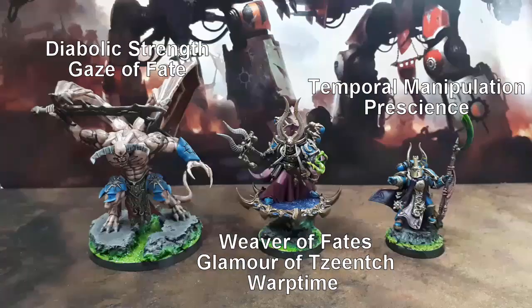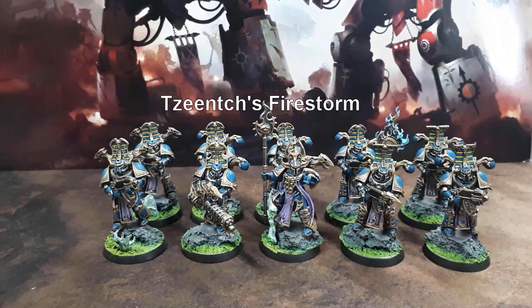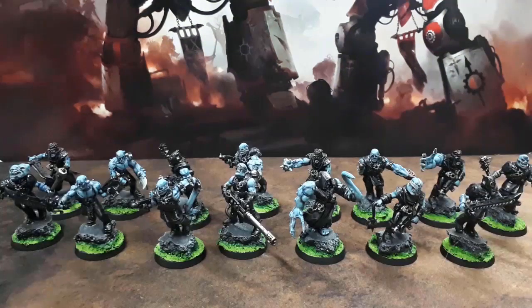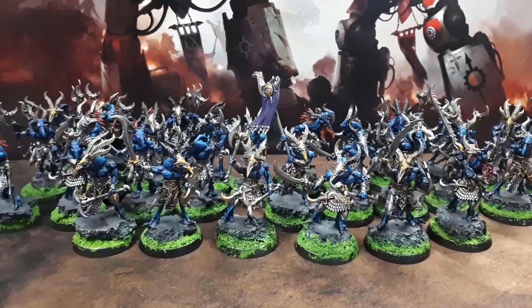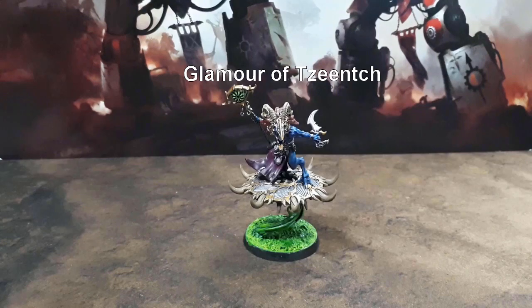For the Thousand Sons we have Magnus the Red, a Demon Prince with Malefic Talons and the Dark Matter Crystal, Ahriman on a Disc of Tzeentch, an Exalted Sorcerer with the Helm of the Third Eye, a unit of Rubric Marines with a Soul Reaper Cannon, a unit of 15 Cultists with a flamer, a unit of 30 Tzaangors with a Brayhorn, a Tzaangor Shaman.